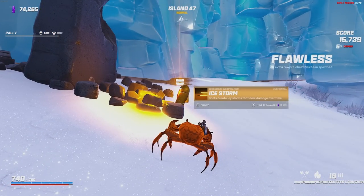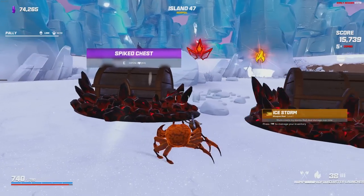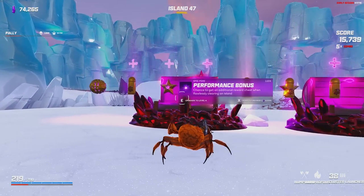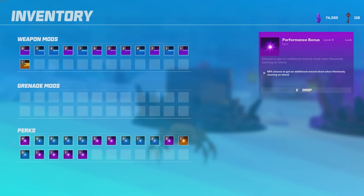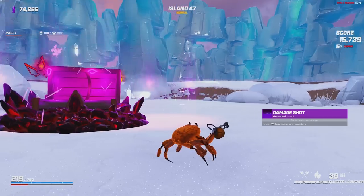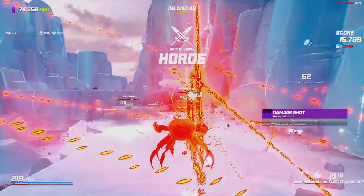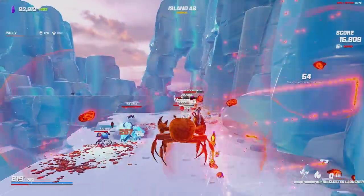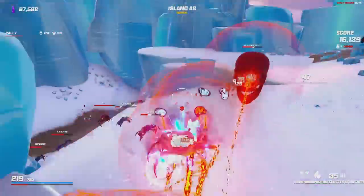We got Ice Storm — shots create Ice Storms that deal damage over time. That does actually fit with our build, doesn't it? And because I sacrificed my HP, technically I have higher percentage. We can open both chests. Another performance bonus could send me very close to 100% — 68% chance of getting an additional piece of loot. And damage shot just sends me even further towards one-shotting everything again. I am going to take the elemental one here — we're kind of running out of time to max out the ice shot, and I would really like to see it in all of its glory.